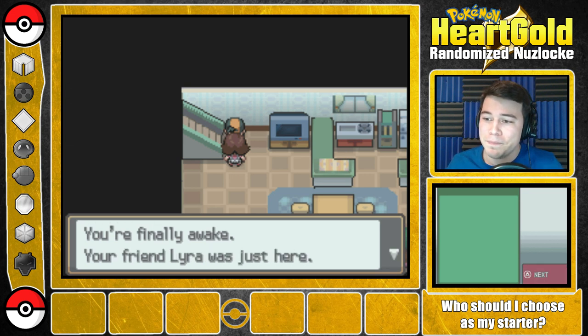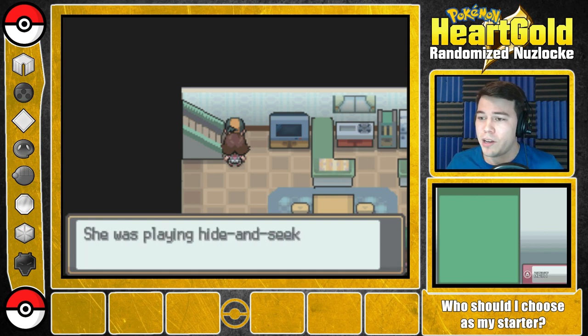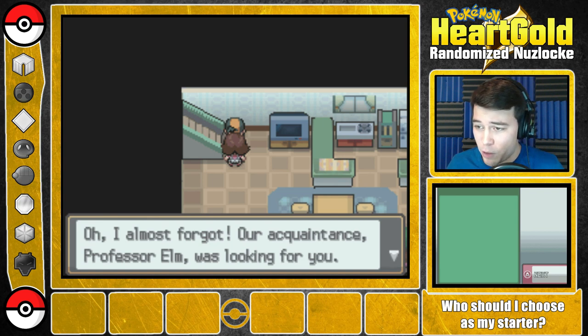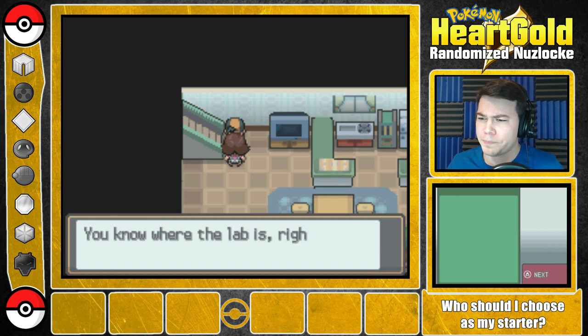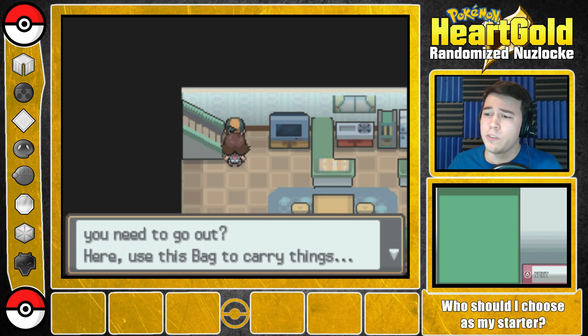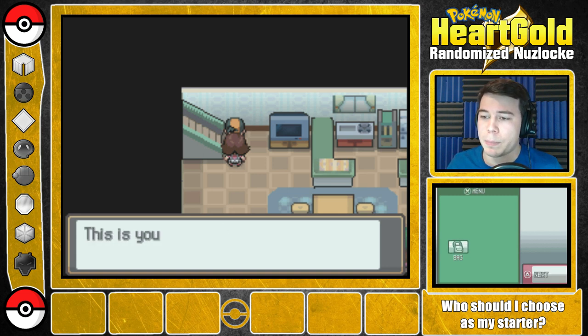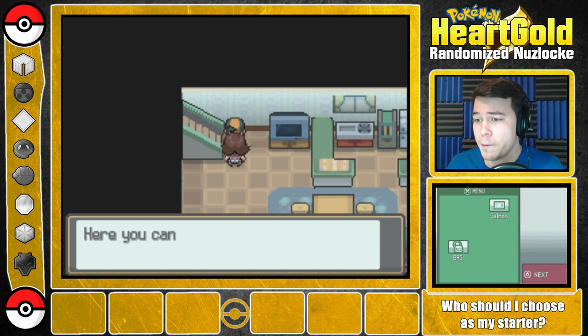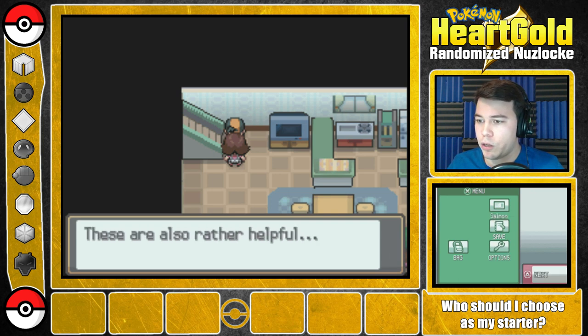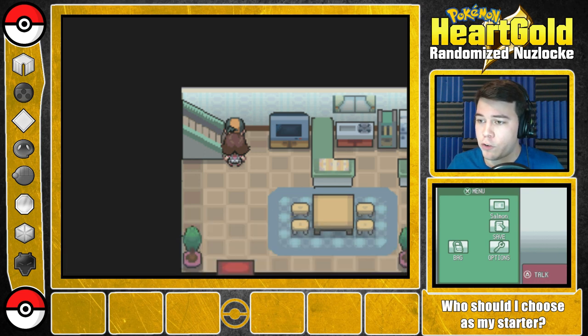The game begins in the player's room. Mom says: 'Hi Salmon! You're finally awake. Your friend Lyra was just here. She was playing hide-and-seek with her Meryl. Oh, I almost forgot — our acquaintance Professor L was looking for you. He said he had a favor to ask. You know where his lab is, right? It's next door to us. Do you have everything you need to go out? Here, use this bag to carry things.' The host notices: 'I like how bag is capitalized. That's not correct, Grammar.' Mom gives the trainer card and save option, and the host says 'Ooh, options! Let's try touching the buttons.'